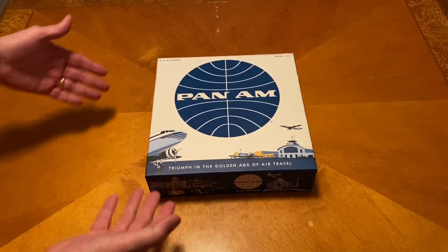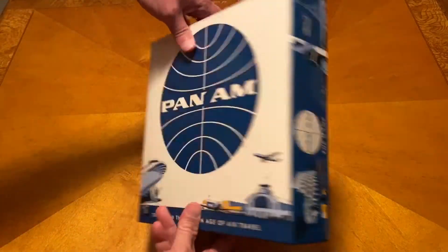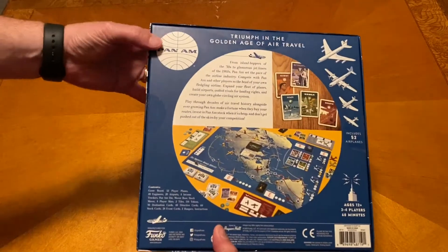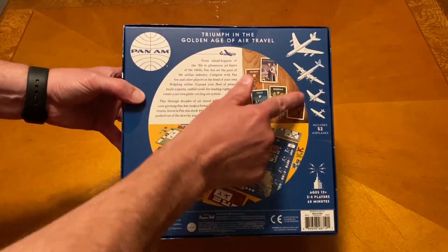So you have the classic Pan Am logo on the front. It's actually really cool. I like that. You've got the airplanes there — that one was named Clipper, apparently. It includes 52 airplanes, and you can see they're all different sizes. That's kind of cool.